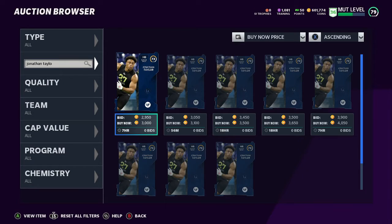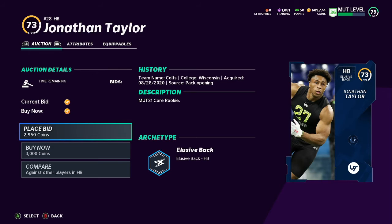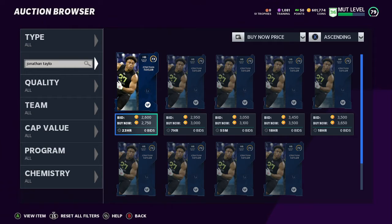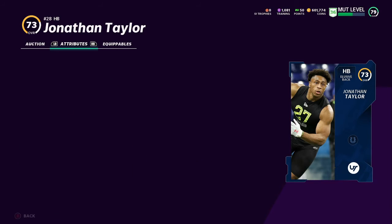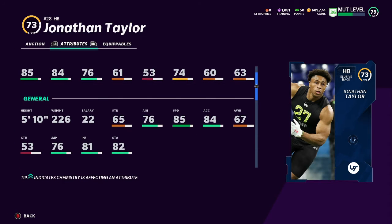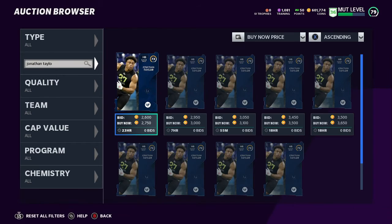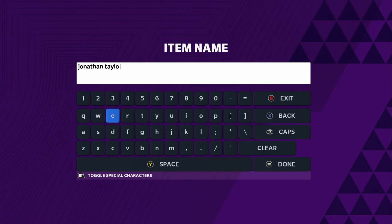Next running back: Jonathan Taylor at 3k, even cheaper than 12k. He's going for about 3k - 85 speed, 84 acceleration, but agility is way lower than Breida. You get what you pay for. If you want to spend a little more, go with Breida. If you don't want to spend anything on running backs, go get that team captain running back - Eddie George.